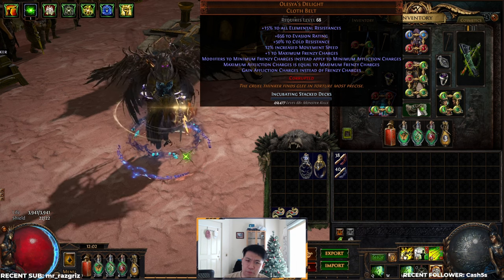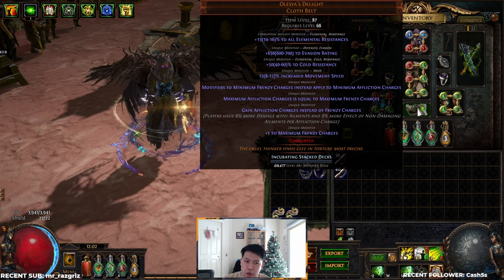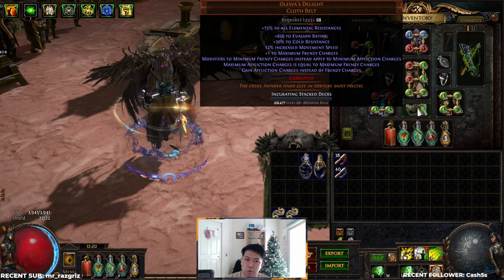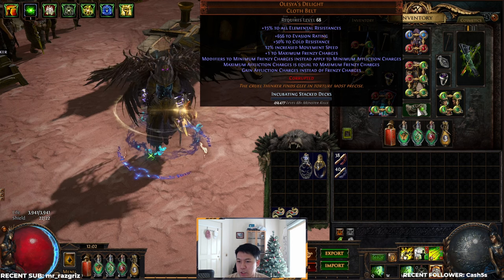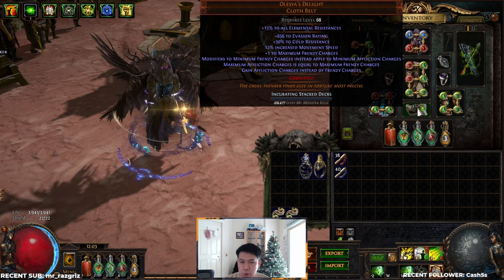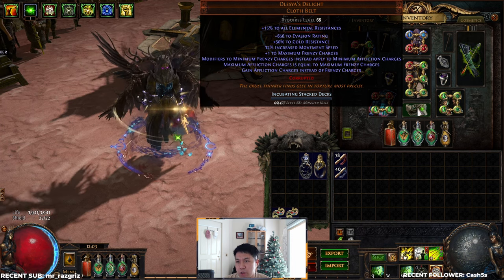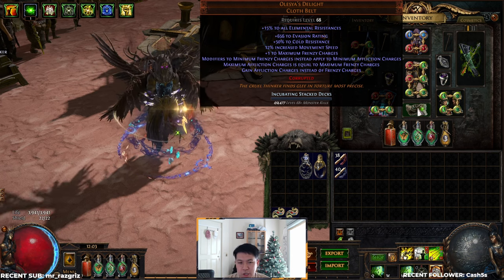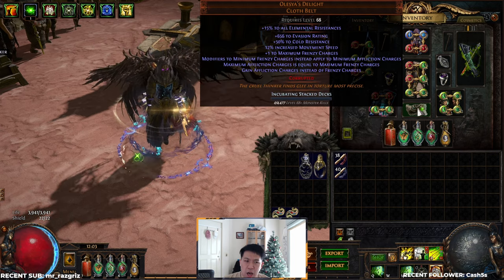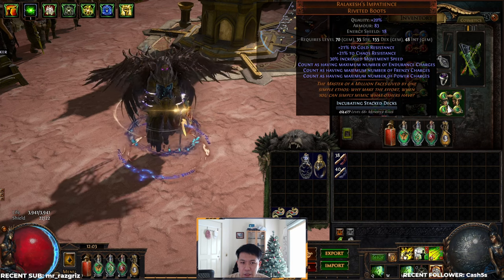This means you can convert all your charges into affliction charges, brutal charges, or whatever charge you want, while still maintaining all the bonuses of those frenzy charges. Now why is this so powerful for a build like bleedbow or any DOT build in general? An affliction charge actually grants 8% more damage with ailments per charge and 8% more effective non-damaging ailments. On this build I have a total of 8 frenzy charges, which means I also get 8 affliction charges, which is 64% more damage with ailments such as my bleed, and I also get to keep the benefits of having the 8 frenzy charges.